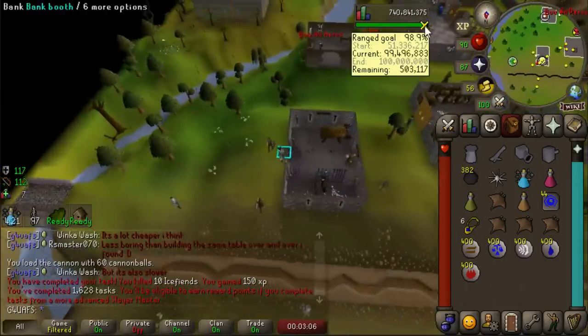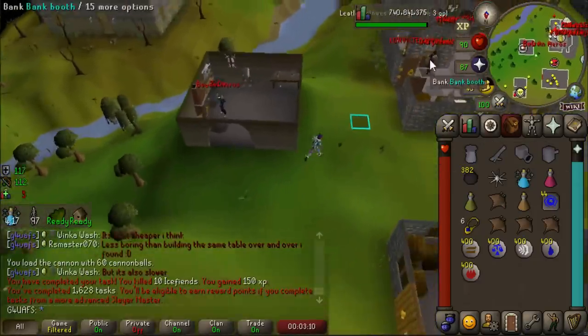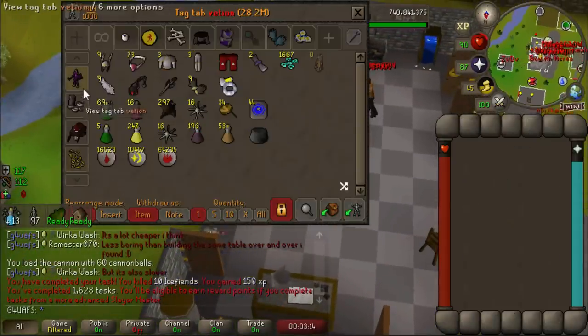We'll go back to Vorkath on 97 skeletons, which actually accounts for less than 20 Calvarion kills, because you kill four of those hellhounds every time. It's a little sad.